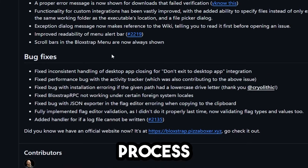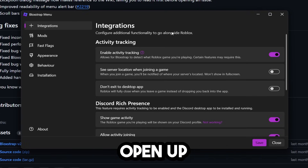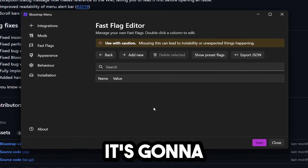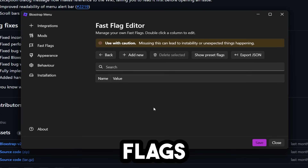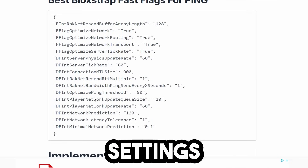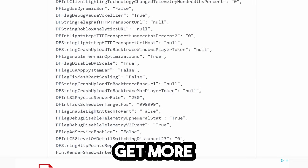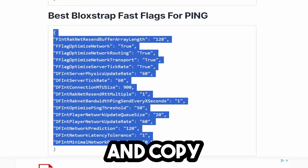Download the .exe file, boot it up, run it, and install it. Once installed, open up the Bloxstrap menu and go to your Fast Flag settings. When you click on the Fast Flag editor, it will come up with a warning saying don't copy and paste things in here if you don't know what they do. I've already done the research and verified these Fast Flags are safe and won't bug your computer. Go to my website in the description — it will have the best Fast Flags for ping listed. I also have FPS settings if you want more than 240 FPS, but in this case we're only aiming for ping. Go ahead and copy the ping settings.